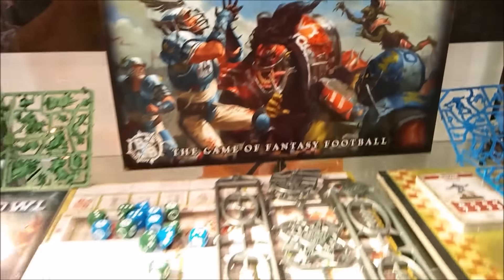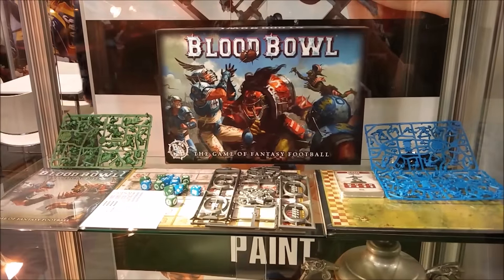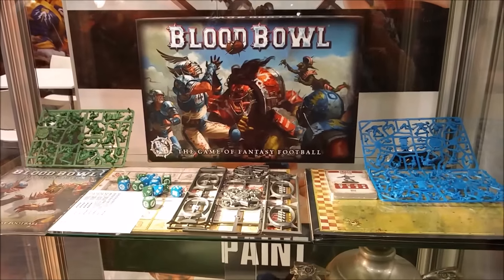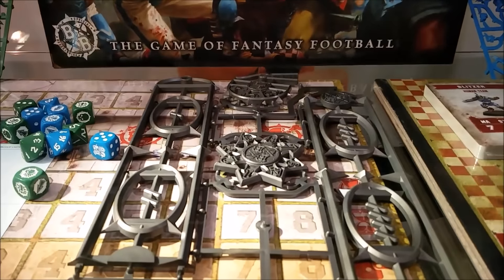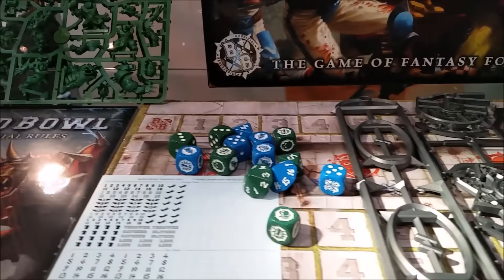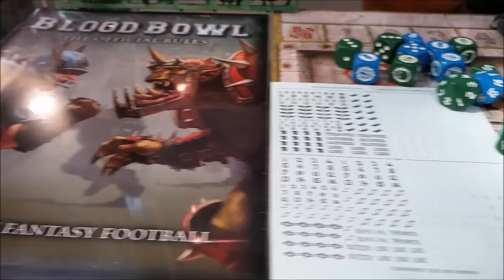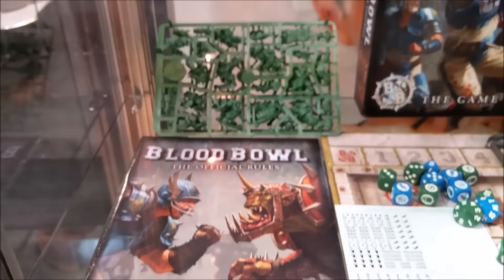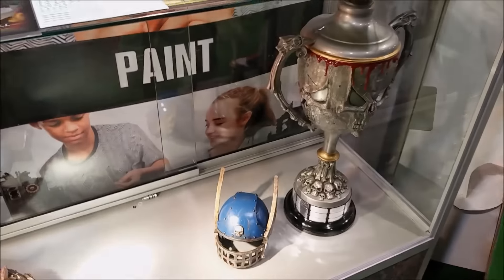That's really kind of sad for a good Blood Bowl team — you like your players to be unique. Having a look at the box, the cover is very much inspired by the Cyanide artwork. We see a bigger pitch with separate dugouts, player cards, a bigger pass template, and of course a scatter template. The usual assortment of dice: block dice, D16, D8. We have transfers, the rulebook, and two sets of sprues for the orcs and the humans in the basic box set.